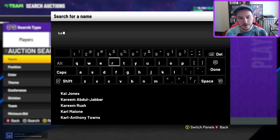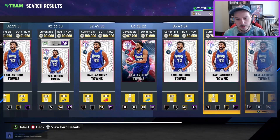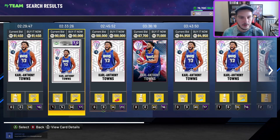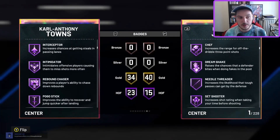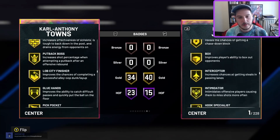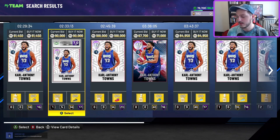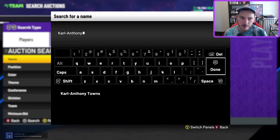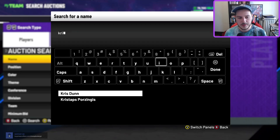Next honorable mention is a card that's fallen from prominence due to more centers showing up, but Karl-Anthony Towns is still decent. If you're looking for a floor-spacing center with a big player build, CAT's still here. He's got a slow jump shot — that's about the only issue. He's not a real mention because there are better cards at his position, and we're going to talk about one of those now.